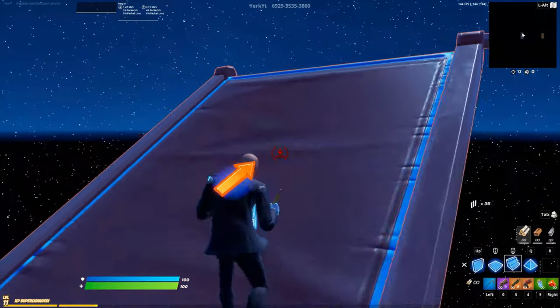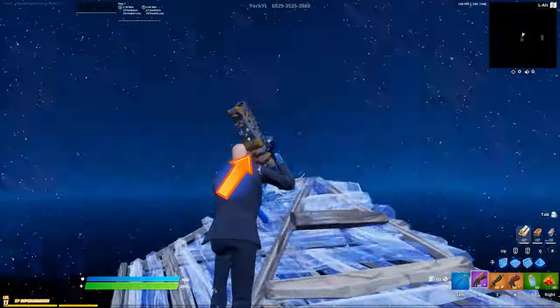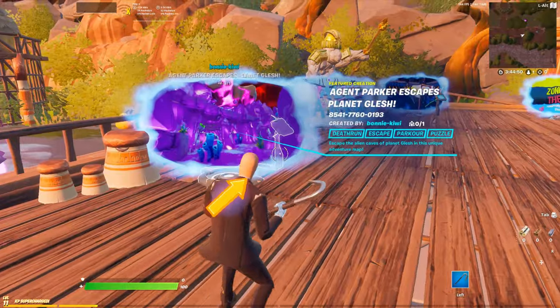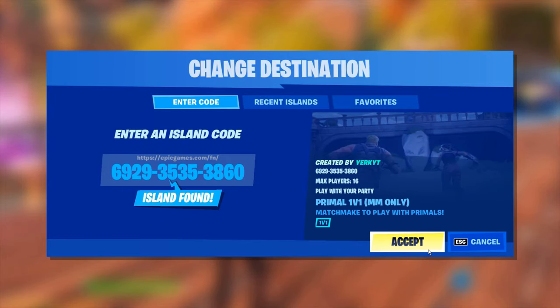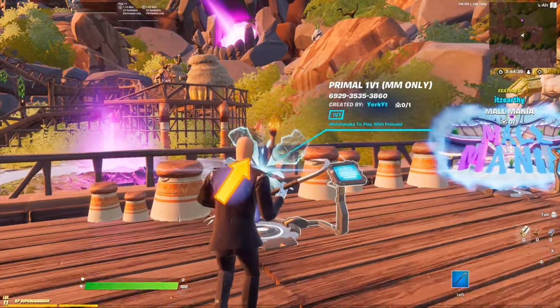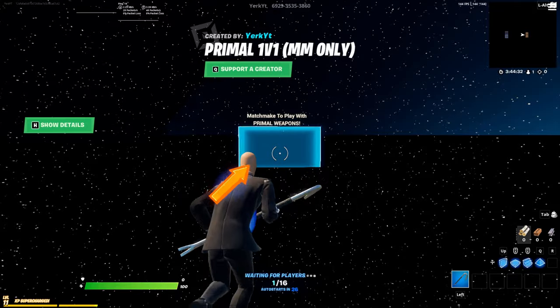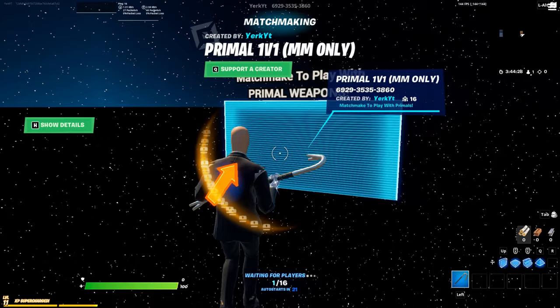Today I'm going to show you how you can play with the primal weapons in Fortnite Creative, and if you have a supporter creator code, even get them in your own maps. If you just want to play with the primal weapons, go into the hub and type in the code on screen. Run over to the matchmaking portal and enter matchmaking — if you don't, it will just be the regular loot pool.